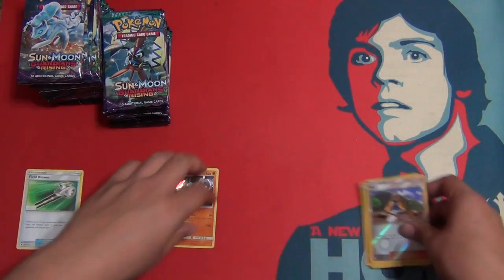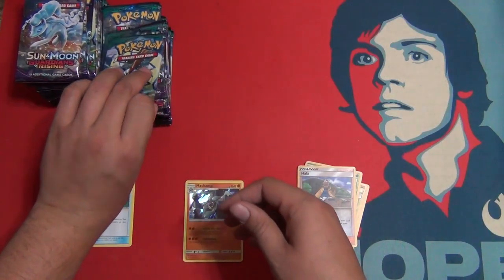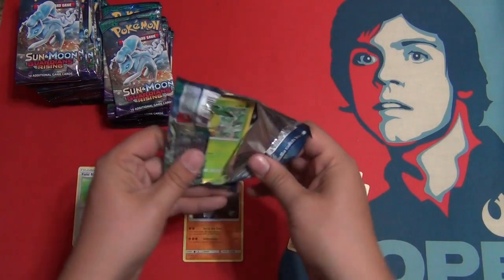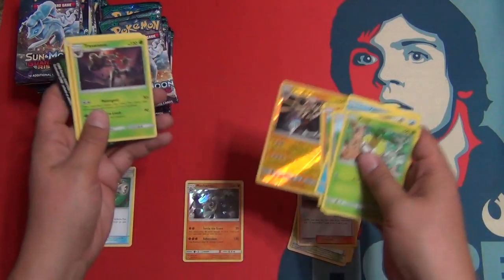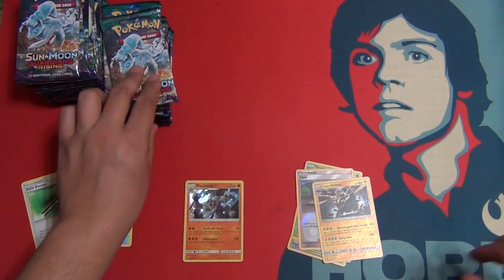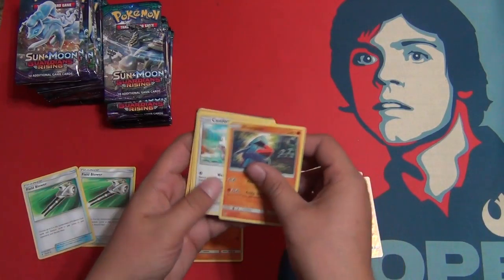She wants me to open two packs at once — I've seen other people do it, it's crazy. Reverse holo and Golem. So many reverse rares so far — by so many I mean three. But we haven't pulled a GX or anything. Just a holo. The pull ratio is just crazy sometimes. You can get a normal box, or you can get a crazy light box or a crazy heavy box.